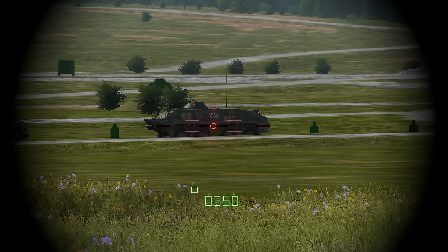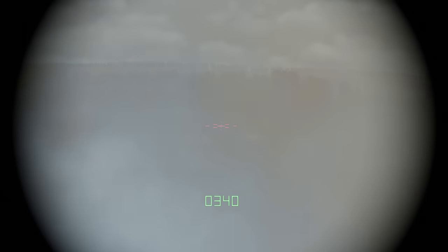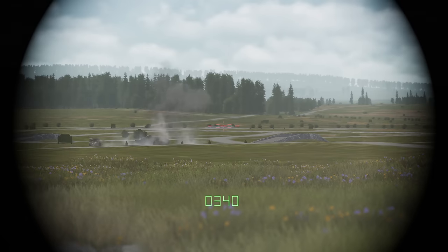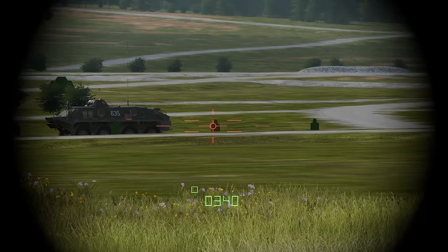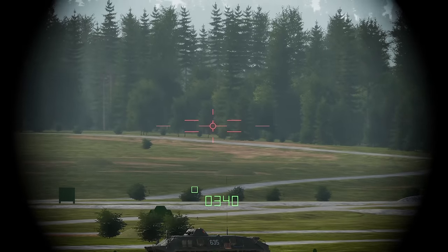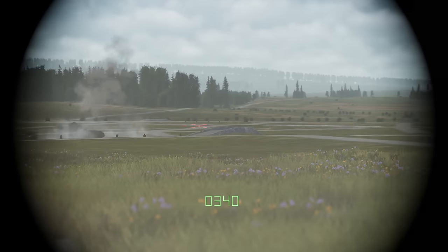To demonstrate the airburst rounds — to use it, you need to place your target, then move up the crosshair and fire. To get a wider range of the airburst, you need to move your crosshairs a little higher to get an effective kill range. This will probably be useful once infantry is added, but this is what we've got so far.